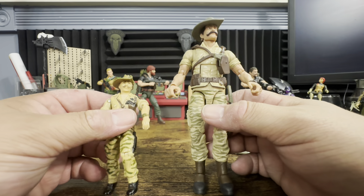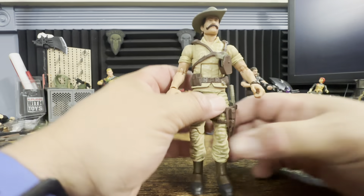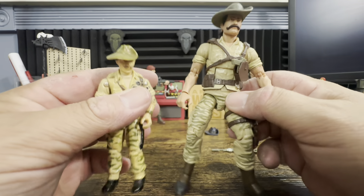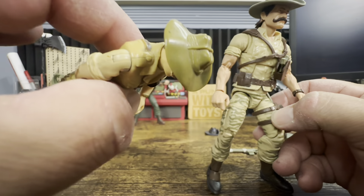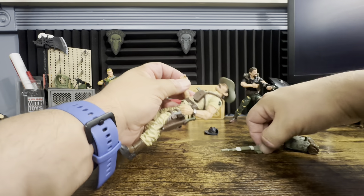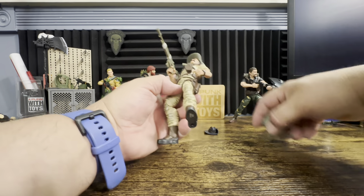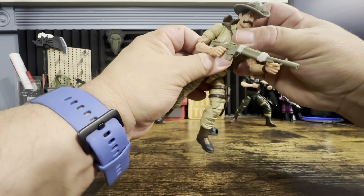All in all it's a good recreation. Recondo was always one of my favorite figures and I think they did a wonderful job with the Tiger Force — I think they did an even better job here. Maybe the hat should have been more olive green, that might be one complaint. It does match everything else but maybe it should have been more olive green. And yeah, someone's probably gonna call me out for making mistakes — I'm looking at you, Dreadnock Ryan.